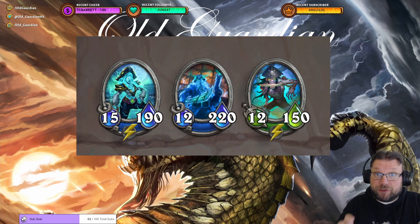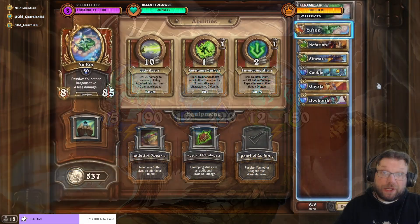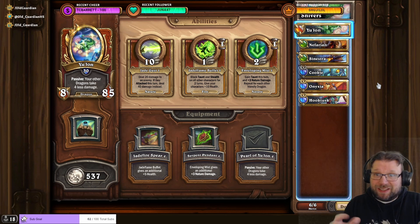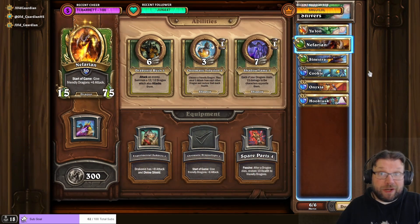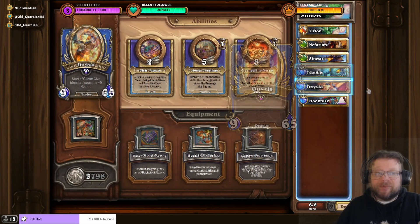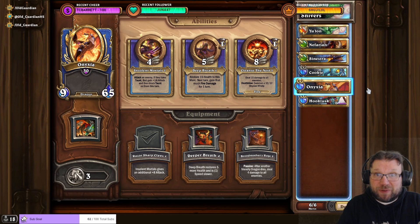Captain Shivers also makes your pirates faster, but I did not choose to do this one with pirates anyway. I have two comps for you — both of them work pretty well, and this one is the better one: Dragons. I'm using Yulon with Pearl of Yulon, Nefarian with Chromatic Dragonflight, Sinestra with Mana Brooch, Hooki with Appetizers, and Onyxia with Razorstrap Claws.